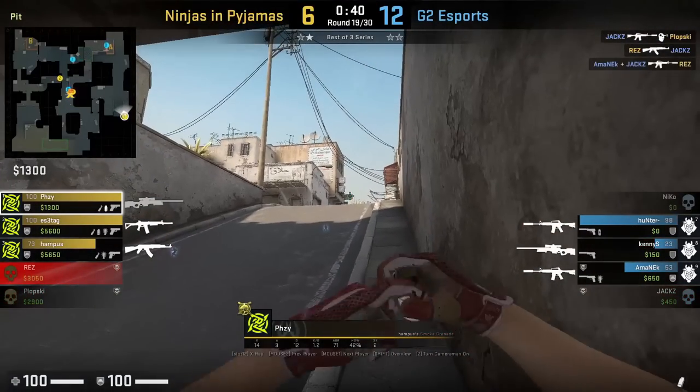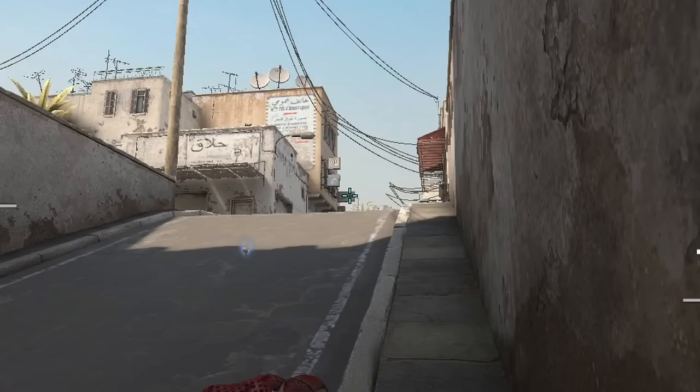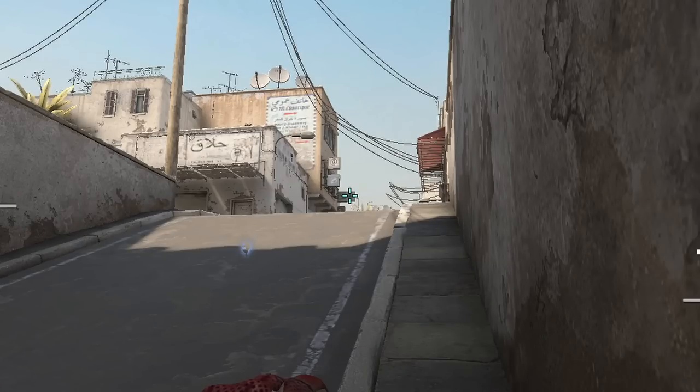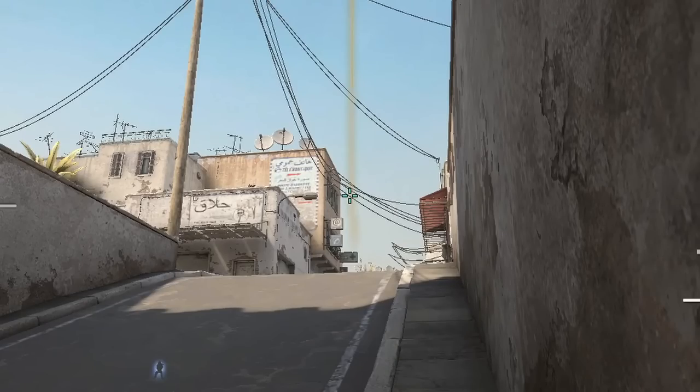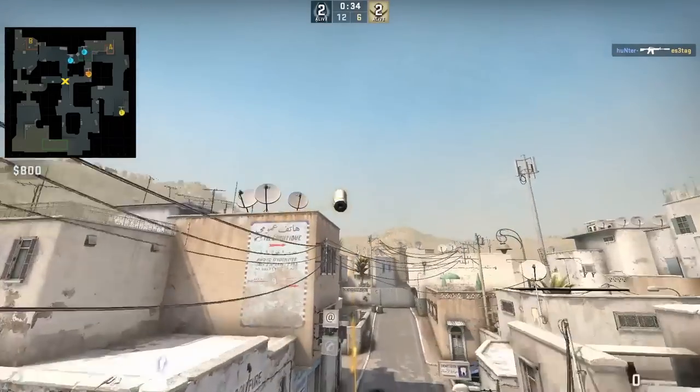Fousey throws both cross smokes from the back right corner side pit. The first smoke he throws is the far smoke where he aims at the top of the cross at the sign then run throw. For the close smoke he backs up in the same corner, crouches, aims at the wire, then crouch walk one step and jump throw.